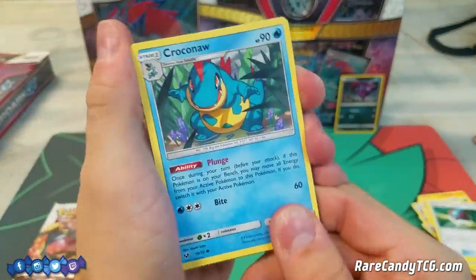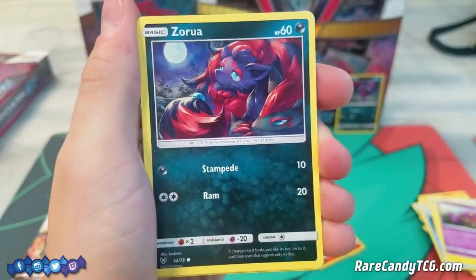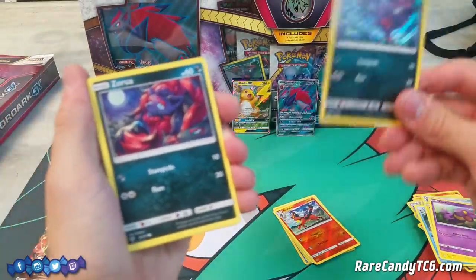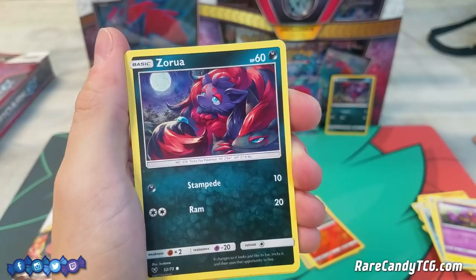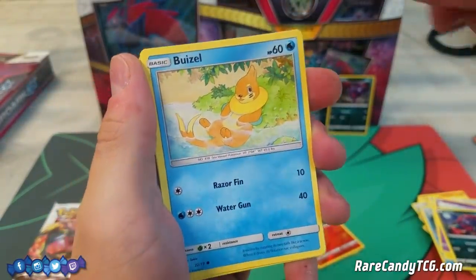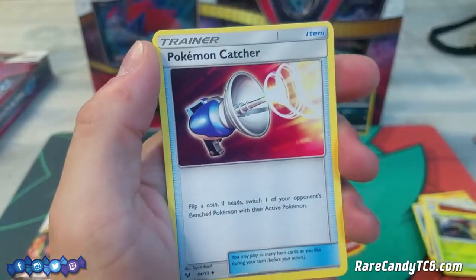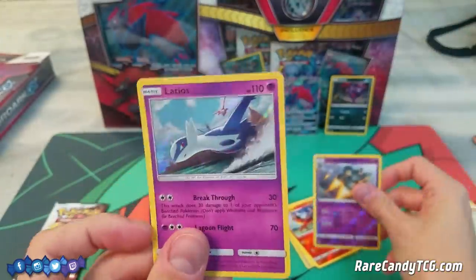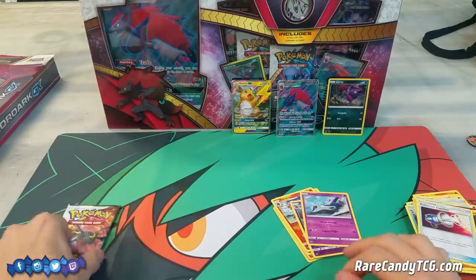Pack four: Croconaw, Pikachu, Ekans, Zorua — which is the other art I mentioned, same card as the promo we got. Quick question: do you prefer this art or the promo art that came in the box? Let us know in the comments. I think I prefer this one — Zoroark being like a cool mommy protecting her little Zorua. Then Buizel, Fighting Energy, Venusaur — definitely a decent card — Incineroar, Pokémon Catcher, Reverse Holo Golurk, and a Holo Latios. One of the better regular holo rares from the set for that Breakthrough attack.